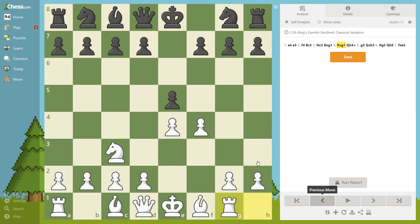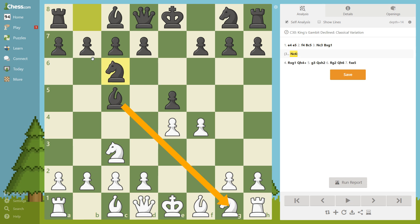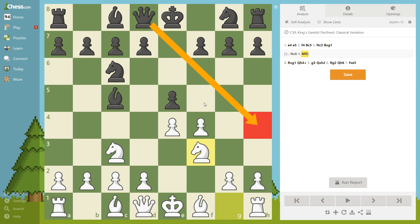Black didn't play bishop takes g1; instead he played knight to c6, which is good development of a piece. Pause the video. Of course white played knight to f3, developing another piece and also stopping a threat that is always present in this opening — the check. A really important move.